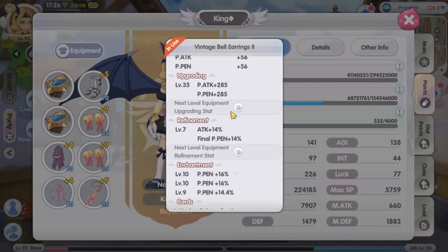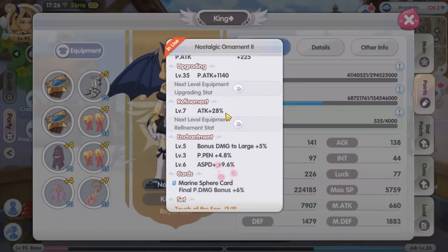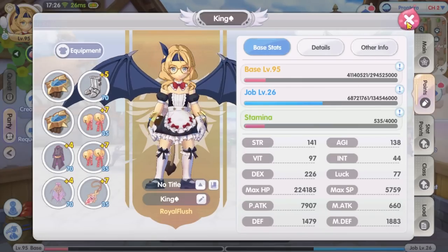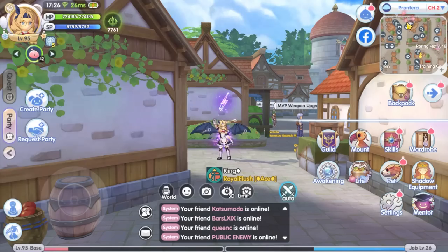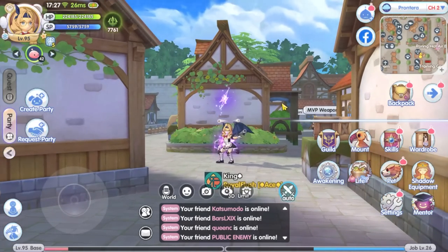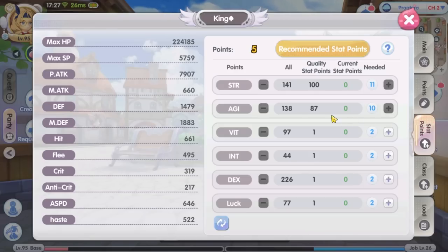I have penetration enchants on my equipment which are not suitable for a crit build, and I have a rather low crit rate to deal crit damage. That being said, the objective of this test is not to see how much damage I can do — we want to see which skill combination deals the highest DPS and is sustainable for AFK farming. I just want to make that clear before we go further.